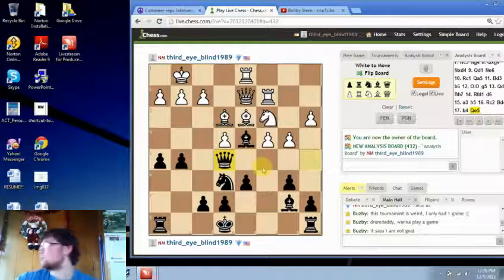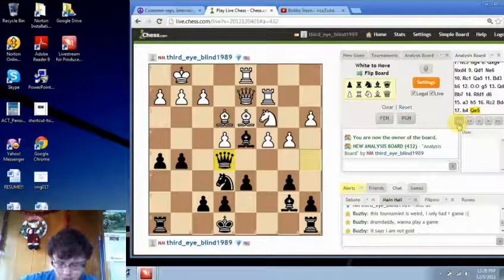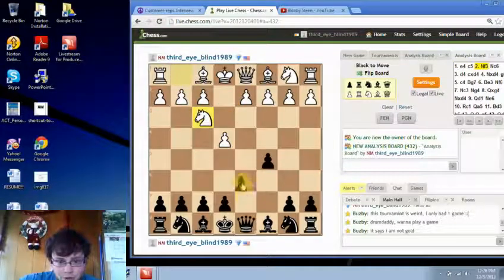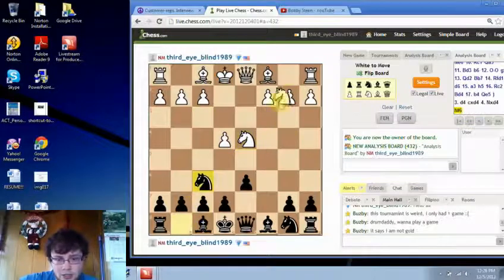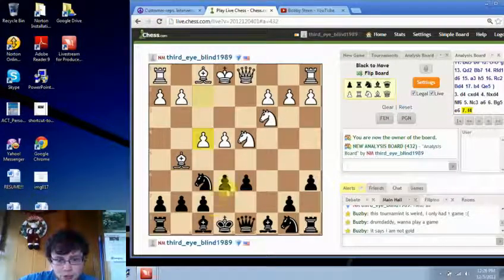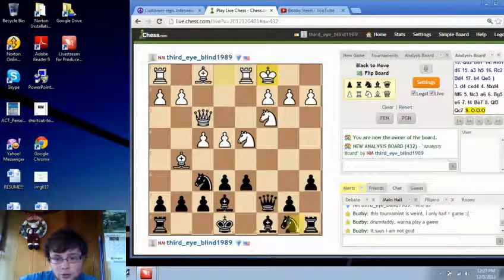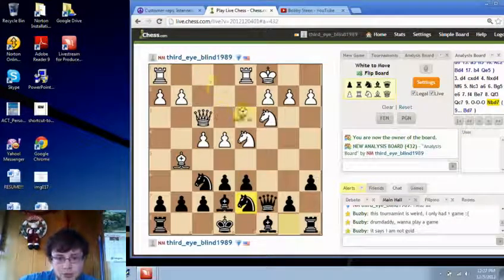You might not be convinced of this, so we'll show you another opening line that is somewhat similar — it has the same concept. e4, c5, knight f3, d6, d4, c takes, knight takes, knight f6, knight c3, a6. We have a Najdorf — very sharp. Bishop g5, e6, f4, bishop b7. I play this line myself and it's a very aggressive line for both sides. Queen c7, castle — following book moves. Knight bd7, bishop d3.